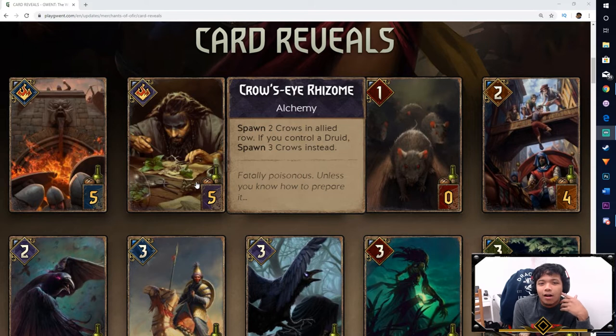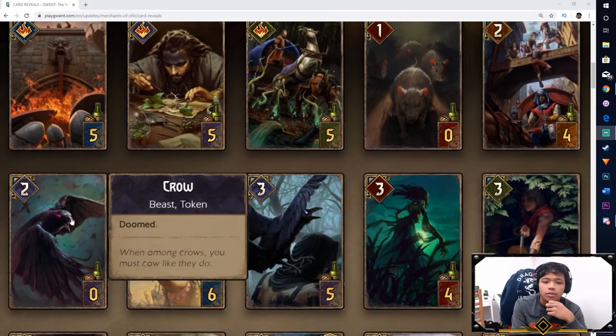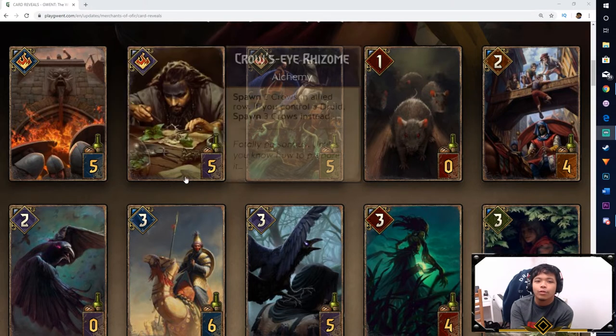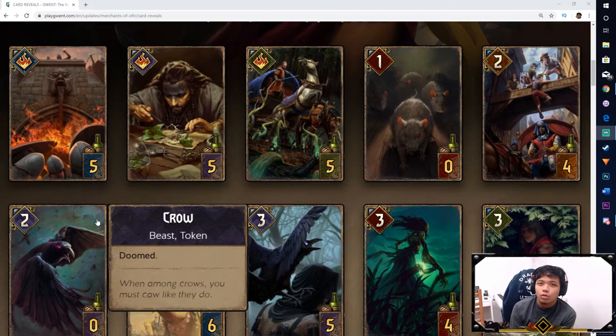Next we have our first Skellige card, the Crow's Eye Rizomi. You spawn two Crows in an allied row, and if you control a Druid, you spawn three Crows instead. This is similar to Zoltan's Company — only conditional. Zoltan's Company gives you straight-up three Rowdy Dwarves; this one gives three Crows if you control a Druid. The Crows are two power, similar to Rowdy Dwarves. It looks like Skellige is getting some swarm or control support with the abundance of Crow summoning. For five provisions it's pretty decent, and cards like Grimoire will get extra purify from it since it isn't Alchemy.